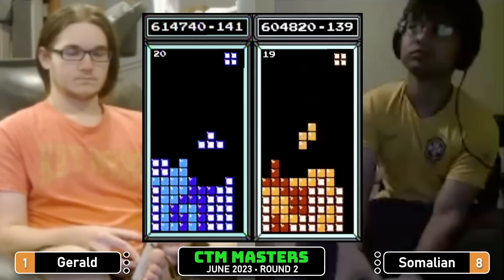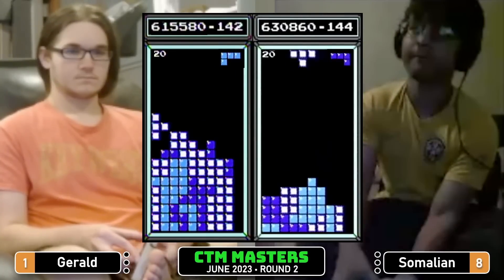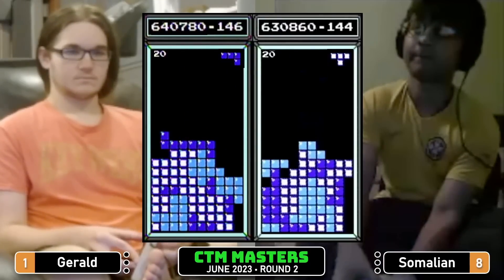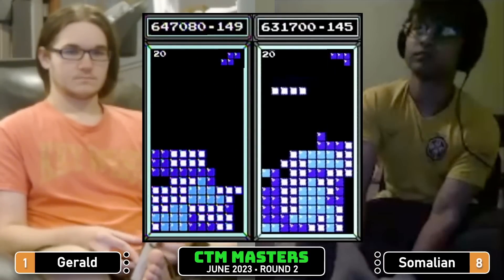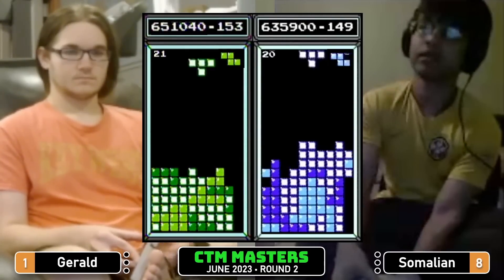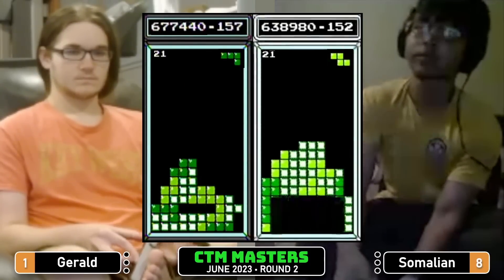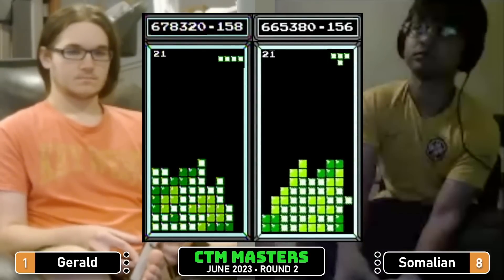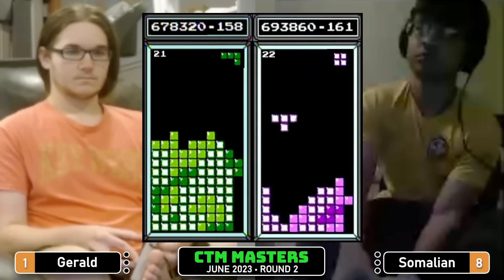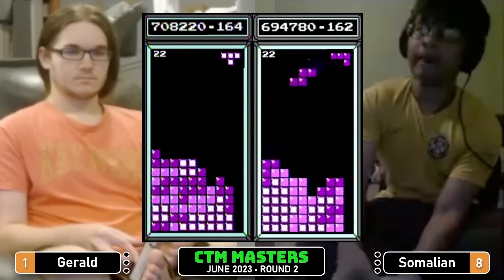Tetris Somalian, 604. Gerald setting up for one — can't get that J over to the left, gets a Tetris in the meantime; will have to build around that. 677 Somalian going to take a triple to uncover a lot of garbage and uncover that well. Long bar down for a Tetris. There's one down for Gerald too — so trading the lead back and forth.